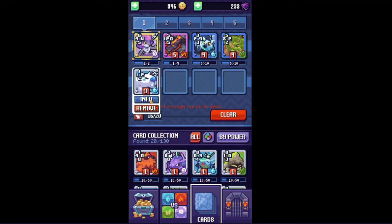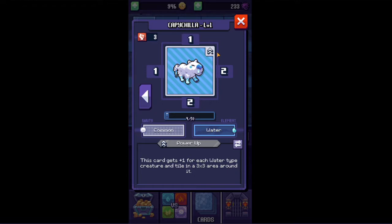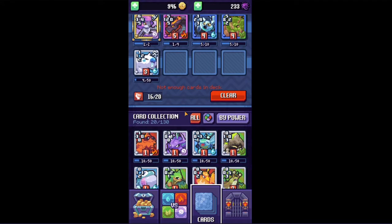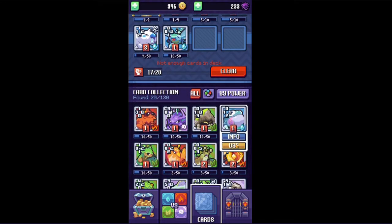This card's ability is Power Up — you can see it by the two arrows pointing up. The card gets a plus one for each water type creature and water type tile in a three by three area around it. This card is pretty reliant on water types. You'll usually see this kind of ability in a mono water type deck. So what I'm actually gonna do is use two very weak water type cards because I think they'll have decent synergy with it for now.